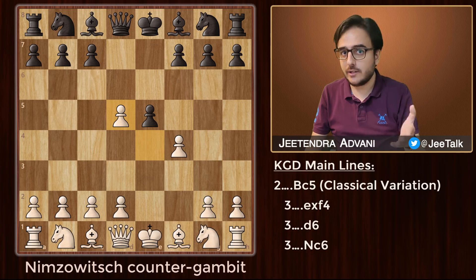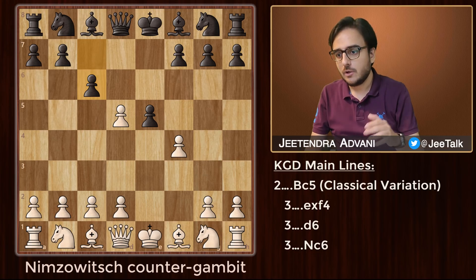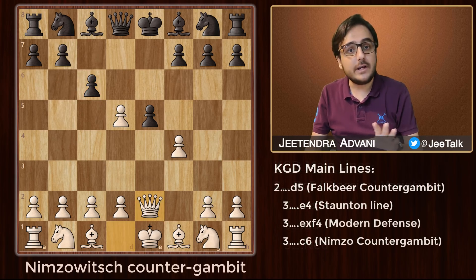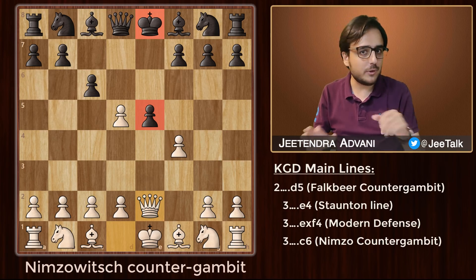Another variation black might play is c6 — the Nimzovich Counter Gambit. White just needs to be a little careful here: don't take this pawn, just simply play Qe2 and white is already looking in a strong position. The king is in the line of attack so just open up the center and go after the king. It's an ideal game for a King's Gambit player.